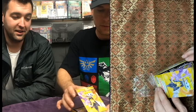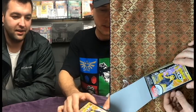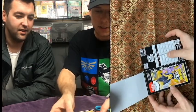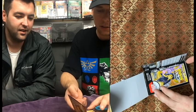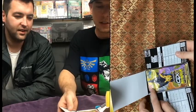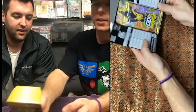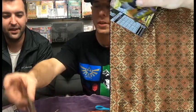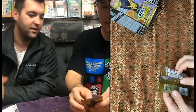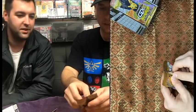I've never opened anything like this, so I'm kind of anxious to see what it looks like. Open this way. Oh, there's a checklist inside the flaps. That's kind of cool. The packs have the long cut. Should I just dump them all out of here or pick one at a time? Let's pick one at a time, starting at the top. Let's tear them. It's more authentic that way. I wonder if they tear them - the fold's on a different side.